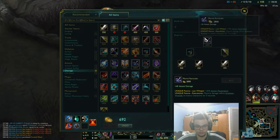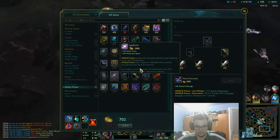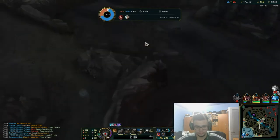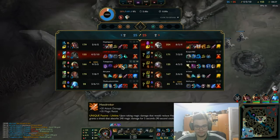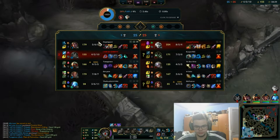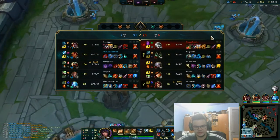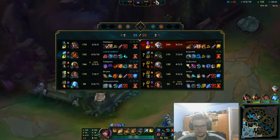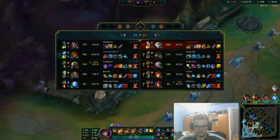Because these guys are dealing a lot of damage. Mao is not really useful — Mao against Zyra and Diana, especially since they aren't fed. If they were fed, that would have been a problem. I would have gone on Zed for something different. You have Merc Treads, come on — at least go for Tabis. You should want to play it like that.